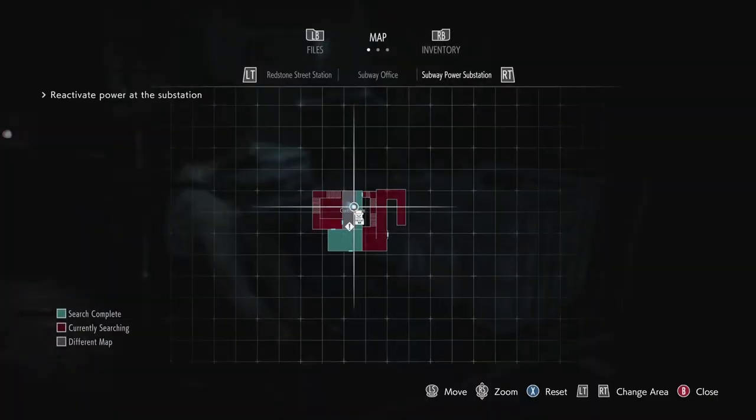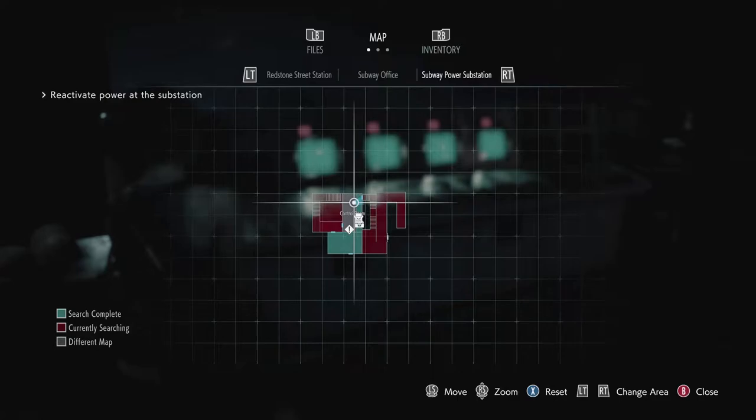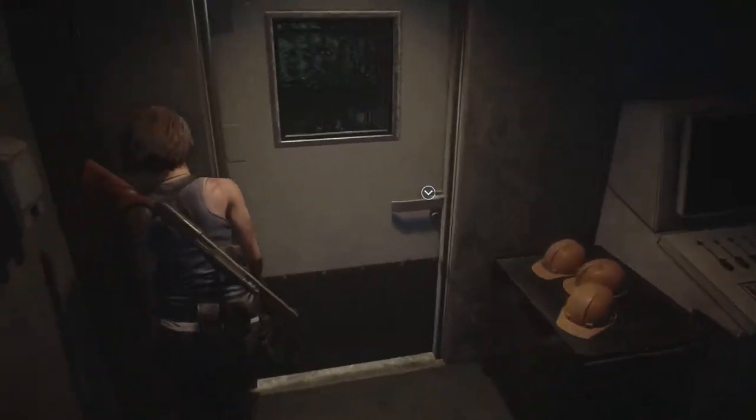Gotta reactivate the power — where are those notes? Activate the four power breakers and then turn on the main power switch in the control room. Is this the control room? It is. That's a lock. The switch will show up when I turn the breakers on.